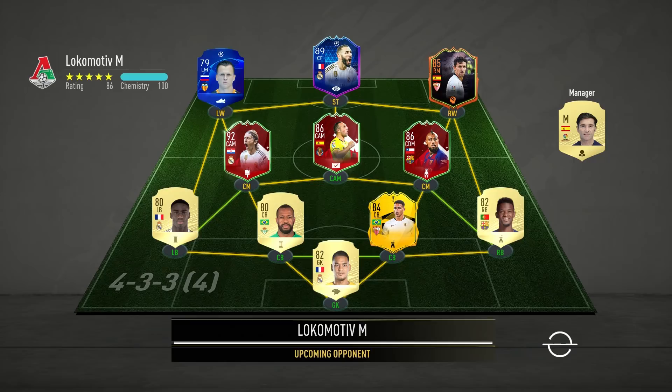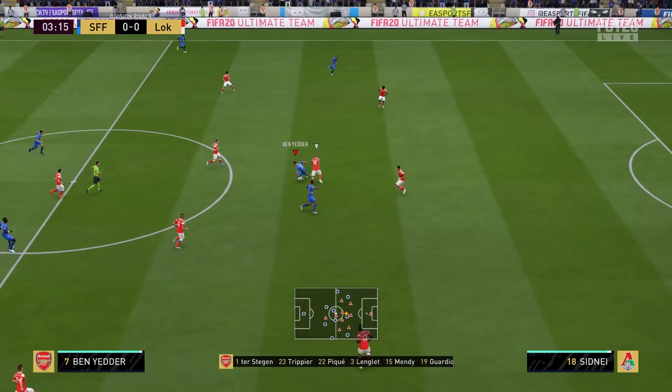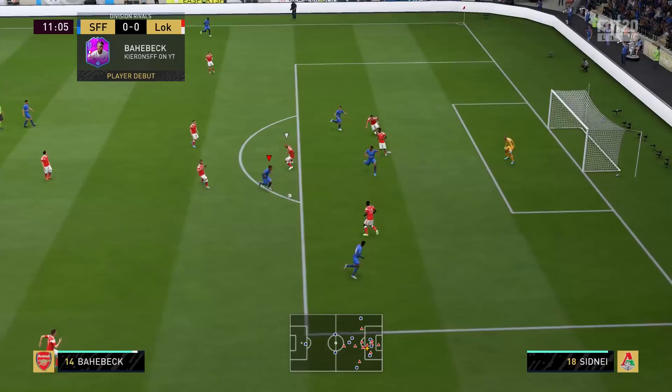For Baharbek's debut — and by the way I hope I'm getting his name right, I looked up a few goals online and that's what the commentary team were saying — we come up against a full La Liga side which features many special items. Baharbek links up with Ben Yedda, Ben Yedda puts it round, we've got a chance. We don't have the option of the Megidi spin unfortunately because he's only got three-star skills. Sizuka finds Baharbek — nice pass.